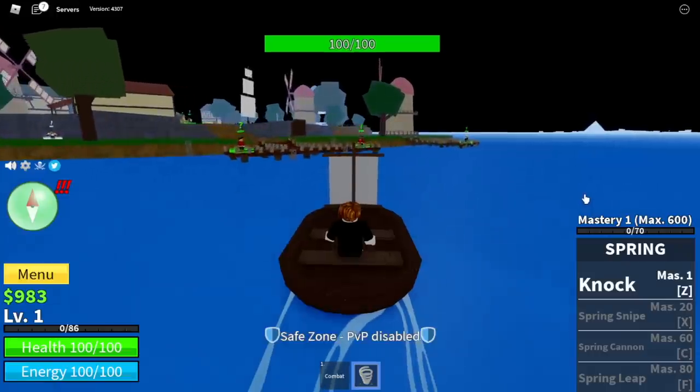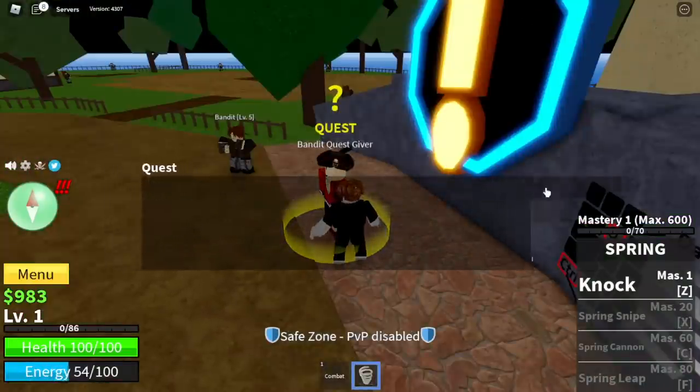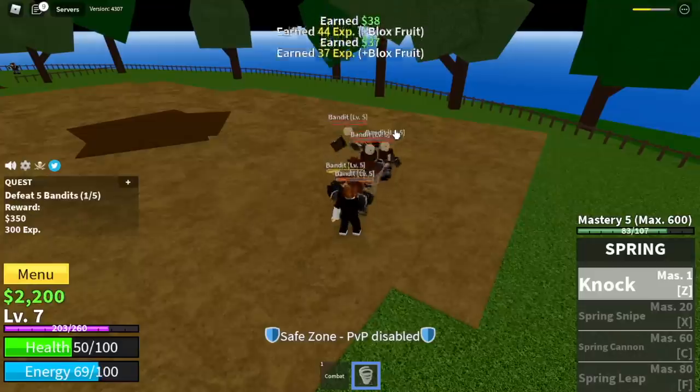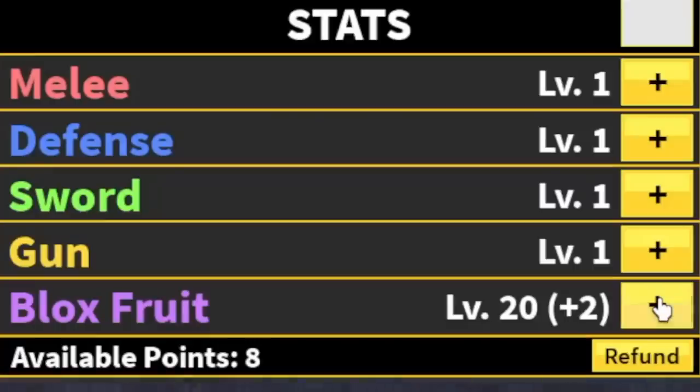To start everything on our first island — obviously the starter island — we're going to start defeating the bandits. With our first kill, it is multi-target which means you can damage multiple bandits at the same time. So make sure to lure 5 to finish a quest. Your goal here is level 10. For the stats, 22 blocks fruits, then next island.